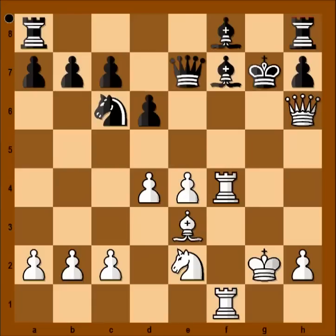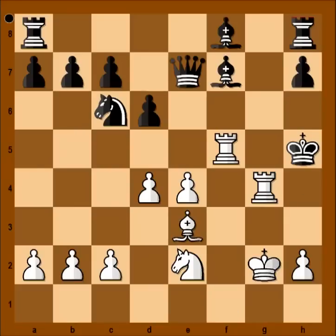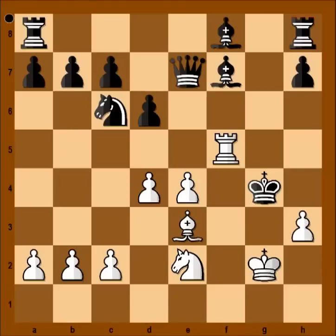I tell you that I haven't considered this one either. King takes queen. Rook to g4 — this is a discovered check. King to h5, attacking the rook. What now? How to save the rook? It looks like rook to f5 is the strongest move. Rook to f5, check. And after king to g4, h3. And after king to h4, bishop to f2. Checkmate.